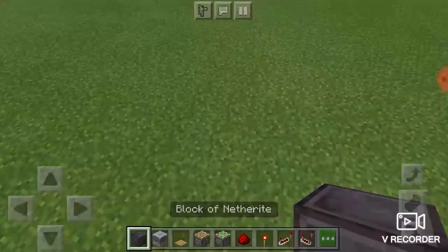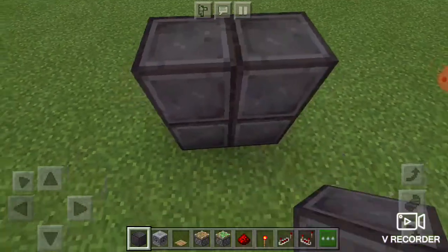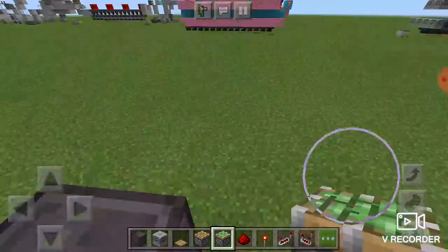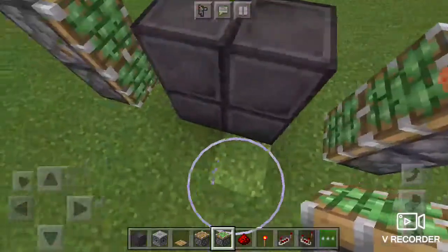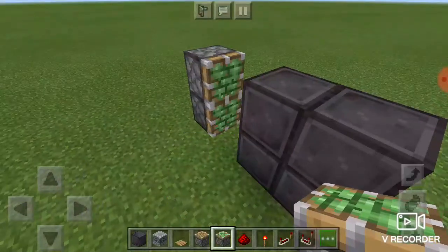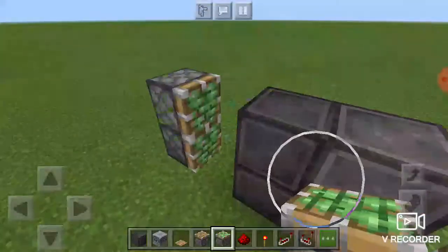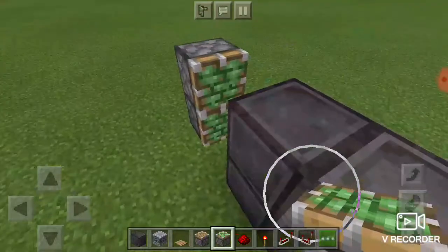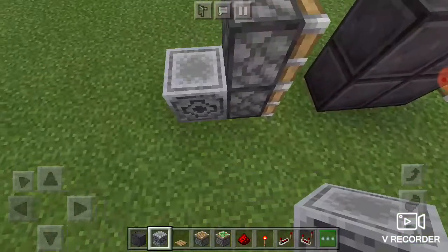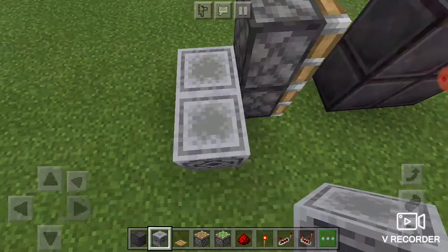First off we're going to make our four by four blocks and then place two pistons on top of one another facing that way so that they grab and pull back.